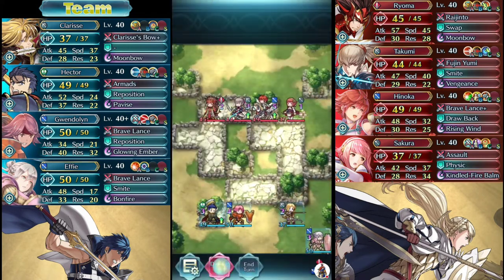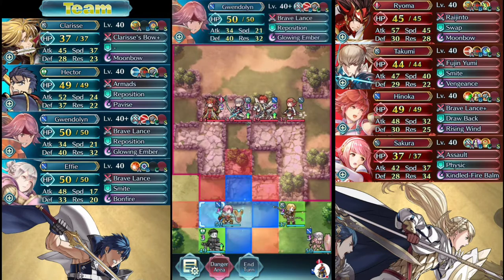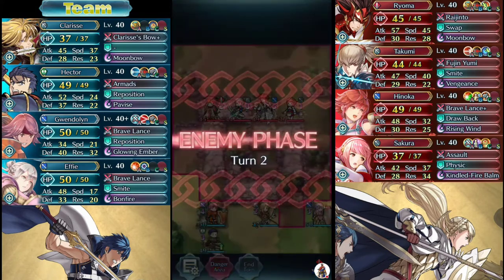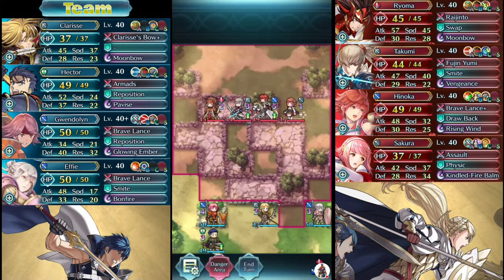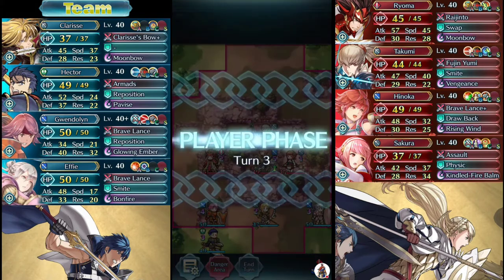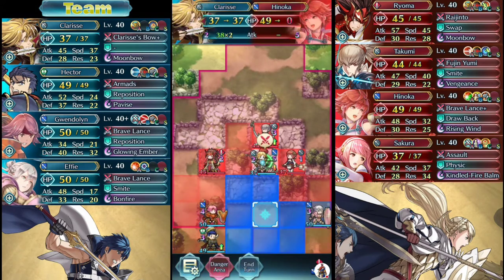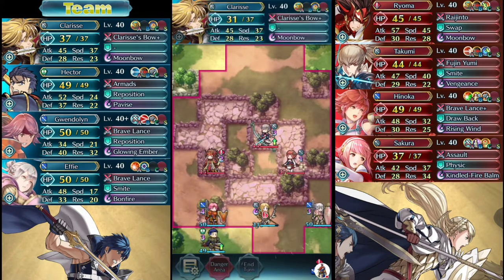You see now they come down as a straight wall, and an Armor Emblem team can handle that. That's what happens if you don't bait correctly and make Takumi spread out the enemy for you. This is a poster child for why you don't want to have movement skills on your defensive team.